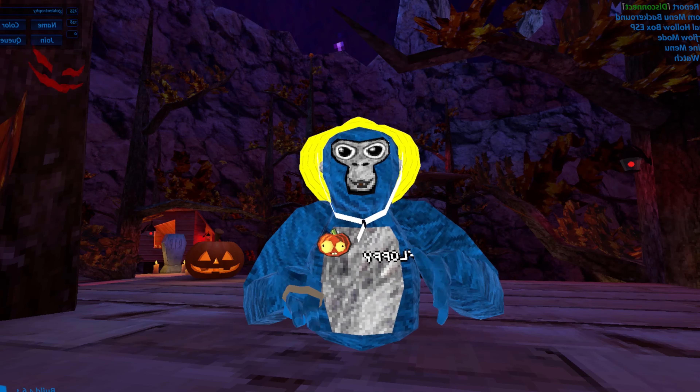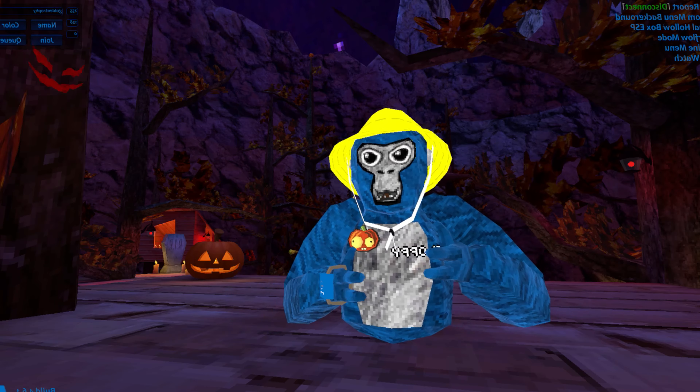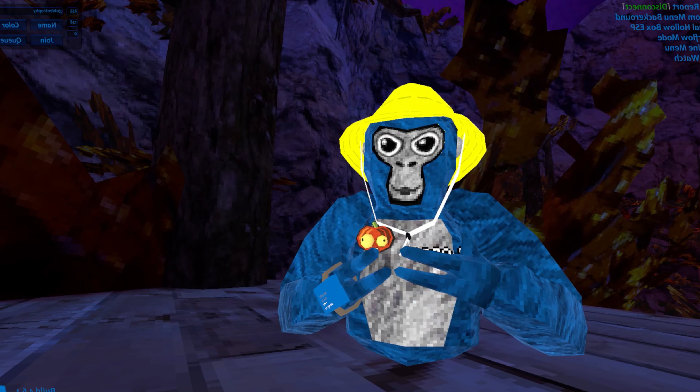So guys, in this update the moon got its own object, so that means it's not like a picture anymore — it is 3D. It's touchable. As well, the moon received a crack in it.